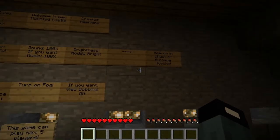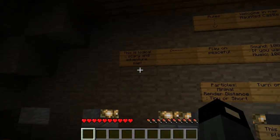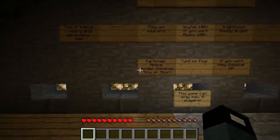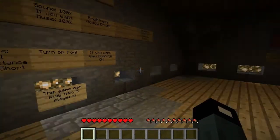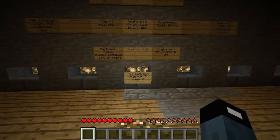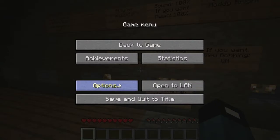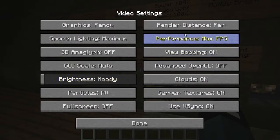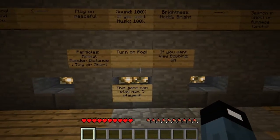Search in Chest of Furnace Torches. This is a Logical and Scary Adventure Map. Those sound effects got loud fast. Particles: Minimal, Render Distance: Tiny or Short. I do like my extended look. Turn on Fog.